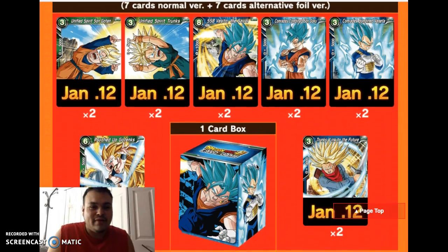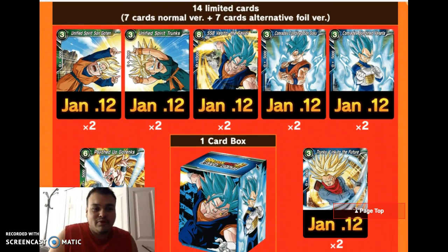We did get the names spoiled, which is good. You have the 2-3 drops, which are Unified Spirit Sun Goten and Unified Spirit Trunks. I'm really eager to know the effects because I will be running Trunks. I do run Vegito, as you can tell in my last deck profile, and I'm also running Gotenks. You have Super Saiyan Blue Vegito, the Savior. Super hyped about this.